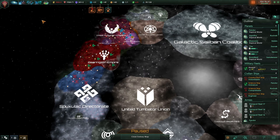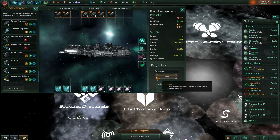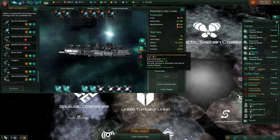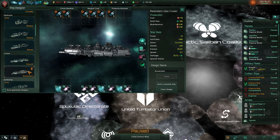Hmm, that's really not what I selected. Did not want to do that. Let's try that again. Auto-complete — there we go. So it does still have a bit of excess power, but we have some shields. Good.